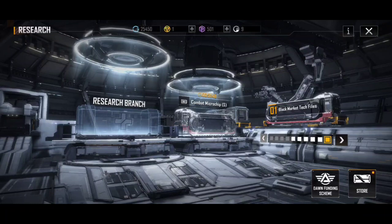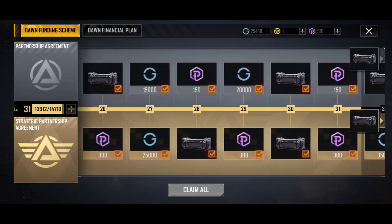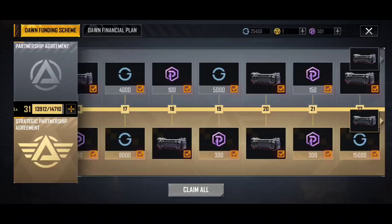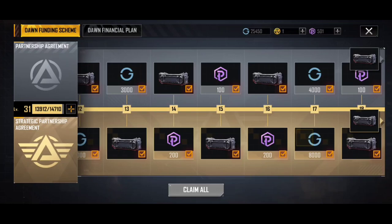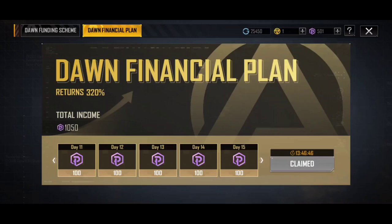How do we get these crates? There are two different ways. The first one I'll touch on briefly is the Dawn funding scheme. This is an incredible way of getting stuff, and if you're willing to drop a few dollars into the game, purchasing the full Dawn funding scheme is by far the best way to go. As you do things in the game — spend action points and blow up ships — you'll increase along this battle pass, and you'll see a lot of these black market tech file crates. They're going to be a key way for you to unlock new ships.